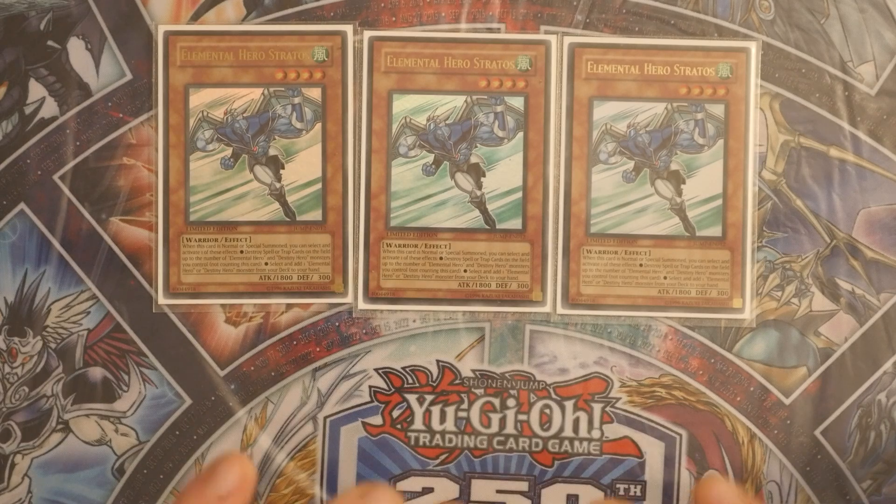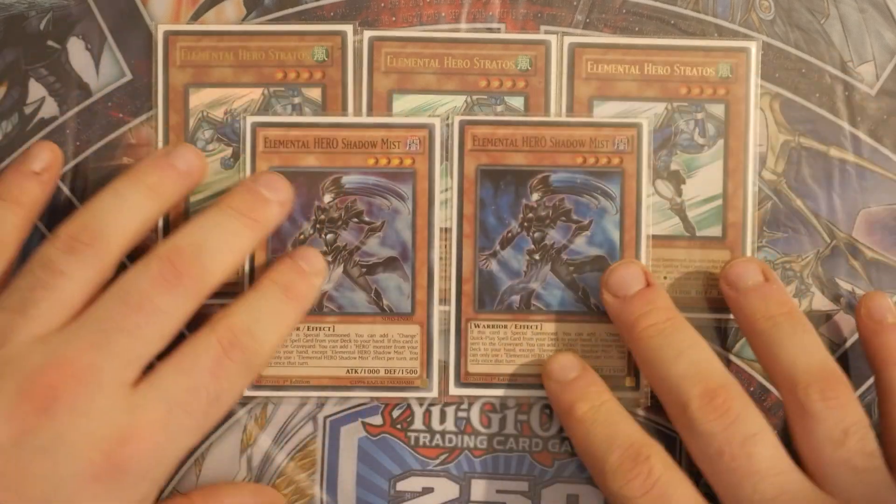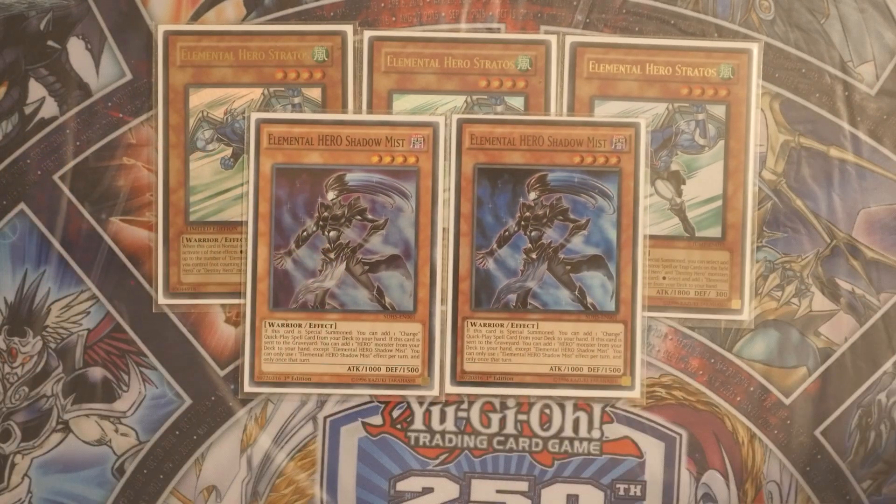Then we've got two Elemental Hero Shadowmist, which has a graveyard effect that is very nice, and also another effect where if it's special summoned you get to add a Mask Change quick play. That's your access to Dark Claw, which sadly isn't as effective this format as in previous formats, but it's still very powerful and good for controlling the graveyard and board states, especially in rogue matchups. Ideally you want to get into a quick play spell to during the battle phase increase one of your monsters and technically get a double attack off.